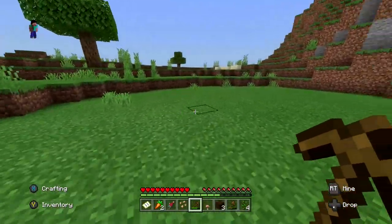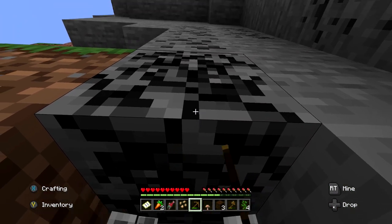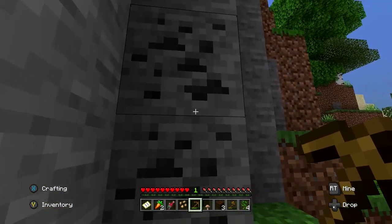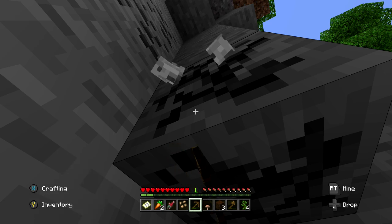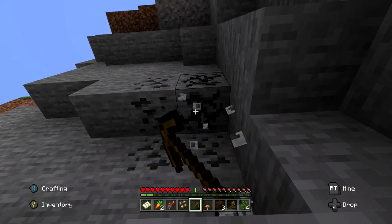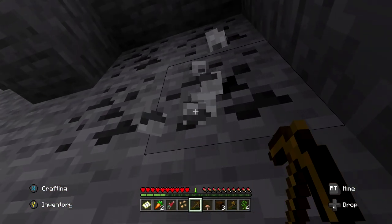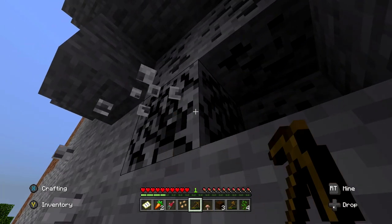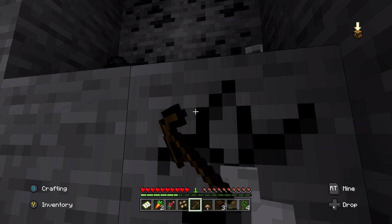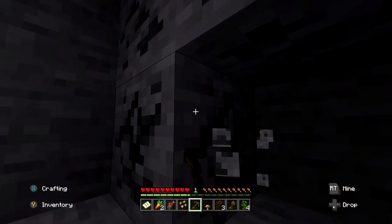I need to find the crafting table up at the top. We're going to need to get this coal — I want to make a lot of torches fairly early because I don't want monsters spawning. We're playing on normal difficulty. I didn't want to play on hard since I'm not an expert. There will be zombies and creepers, so I want to prevent that. I'm really excited to see where this island ends up going.